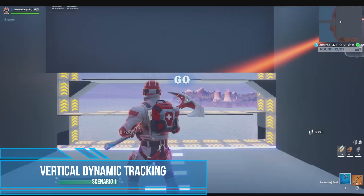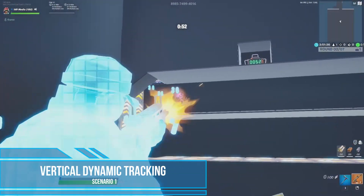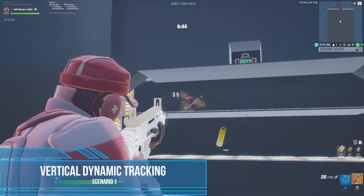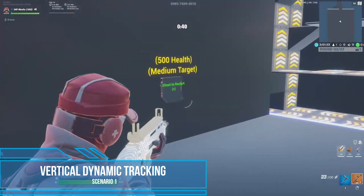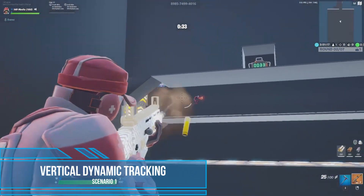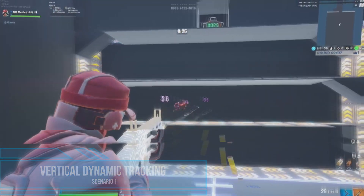The first aim skill we wanted to test you guys with was the horizontal tracking scenario. The scenario is designed to break down the skill of dynamic tracking into its horizontal component. Dynamic tracking is a skill defined by continually following a target with your reticle while you are stationary. In this scenario, zombies will continually spawn on alternating sides provided that you continue to eliminate them. The zombies have 500 health and are medium-sized targets. If you fail to eliminate a zombie, you can always reactivate the scenario by shooting the trigger. This scenario is on a timer of one minute.